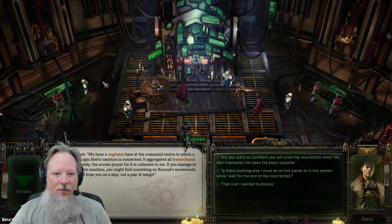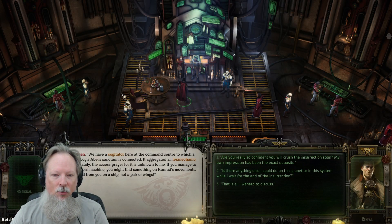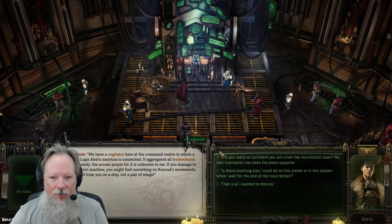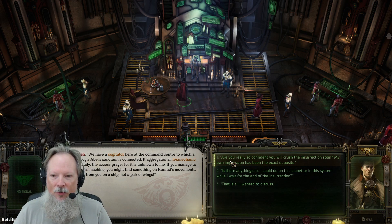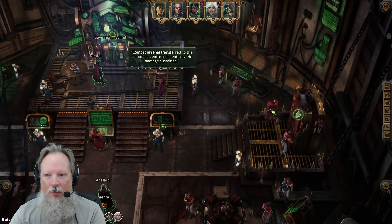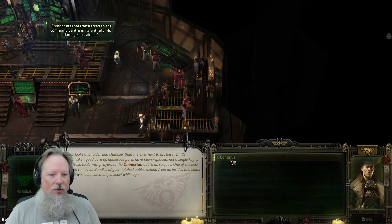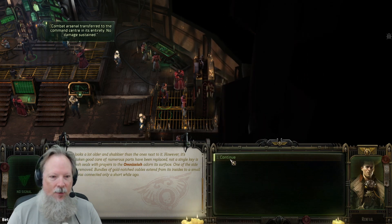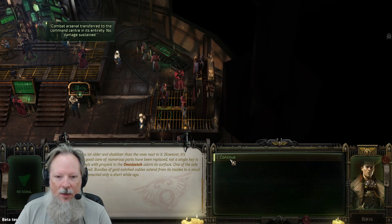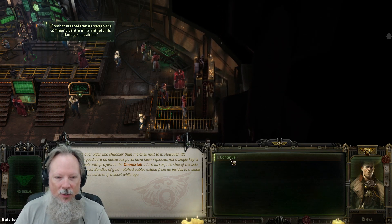However, there's a cogitator at the command center to which a data crypt from the Lodges Able sanctum is connected. It aggregated all Lex Mechanic reports - if I manage to access the machine I might find something on Konrad's movements. The cogitator looks a lot older and shabbier than the ones next to it but has evidently been taken good care of. Numerous parts have been replaced, not a single key is jammed, and fresh seals with prayers of the Omnissiah adorn its surface. One side panel has been removed, with bundles of gold-notched cables extending to a small data crypt connected only a short while ago.